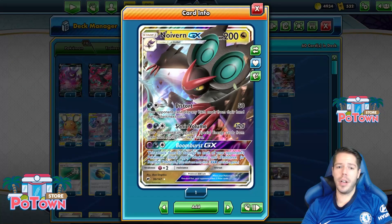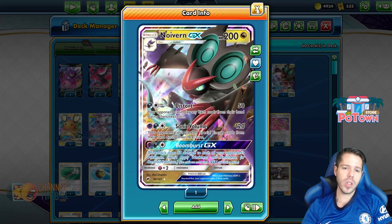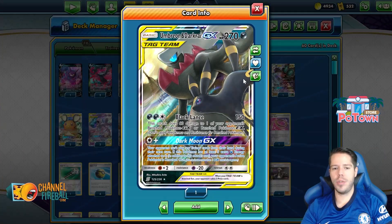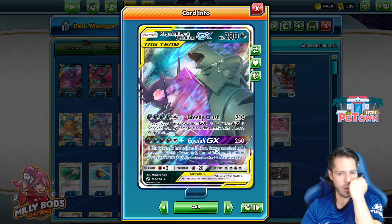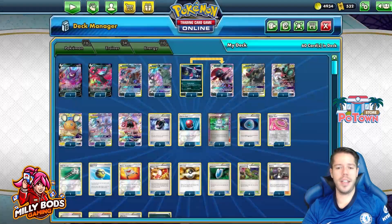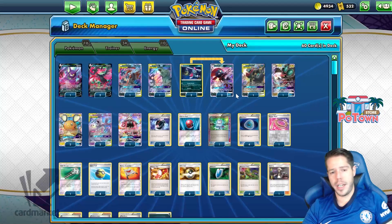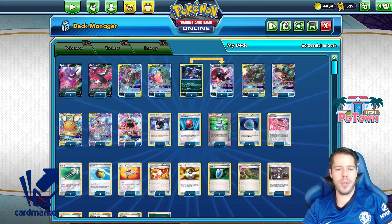We can start off with item locking through Noivern's Distort attack for a single energy, thanks to Dimension Valley. Then we can follow that up with Black Lens and/or Dark Moon GX. We can also follow that up with Greedy Crush or Gigafull. Keep in mind that all these attacks cost one color less energy thanks to Dimension Valley. We can also use Dark Pulse for a single dark energy, which is pretty good as we will get a ton of energy into play — hopefully thanks to Galarian Moltres' ability and our Dark Patches.